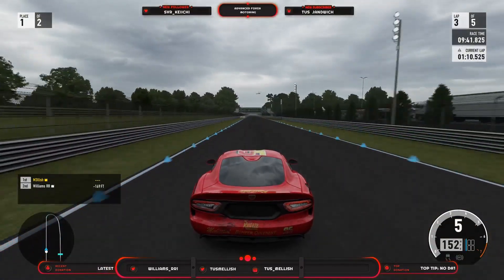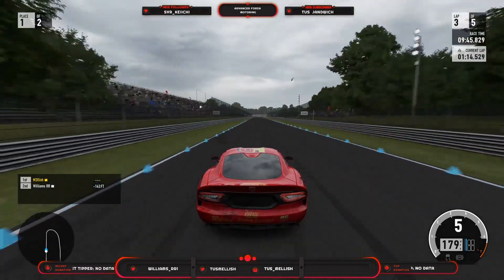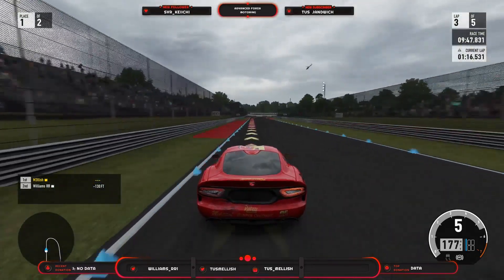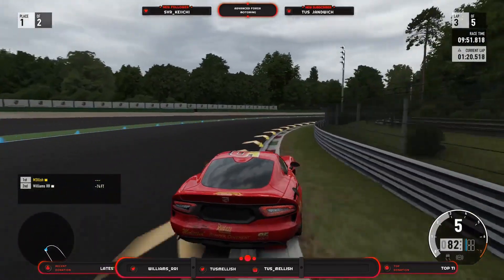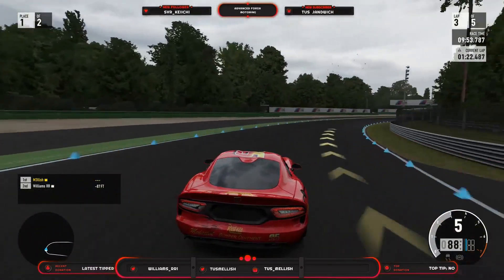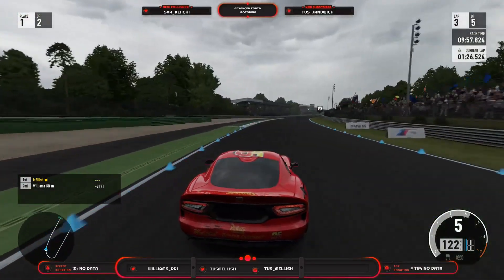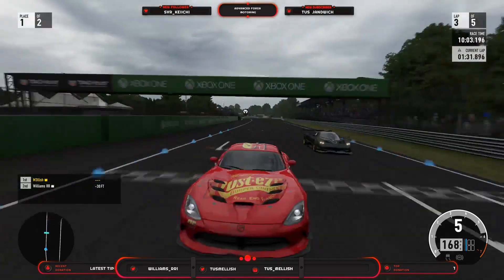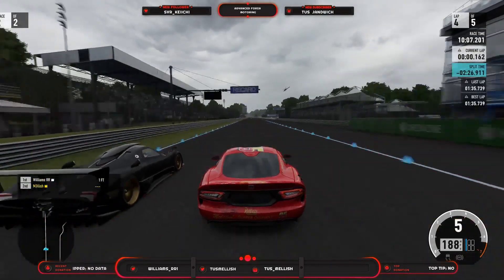Braking goes hand in hand with cornering, and assisted braking really does feed misinformation to the driver. It will initially brake further back than you should, and it doesn't give you the right accurate braking point at all. It's braking for you so you can have a comfortable drive, not so that you can hit lap times. We definitely recommend never going into multiplayer if you're still using this.